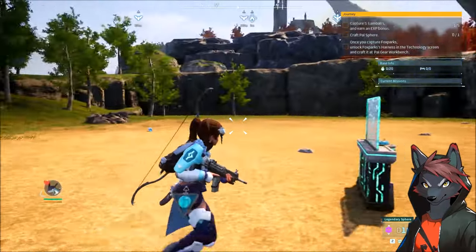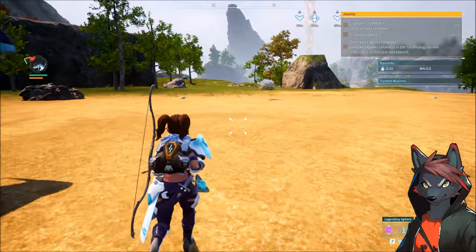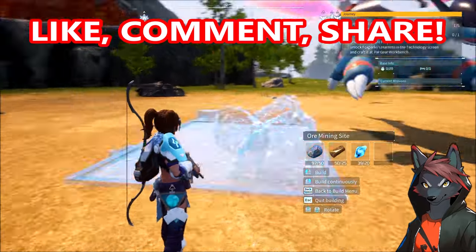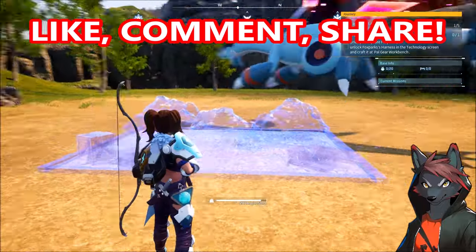Alright, so let's find a nice, big, flat area to build in. This is next to the Syndicate Tower, and I'm just gonna start it off simple. Not everyone is going straight into ore mining site 2, so I want to compare the rates, the speed, the pals, and all of that fun stuff.